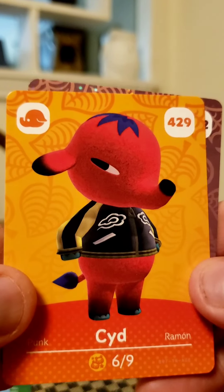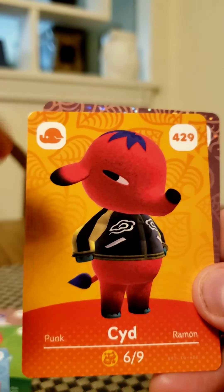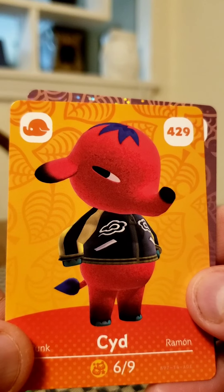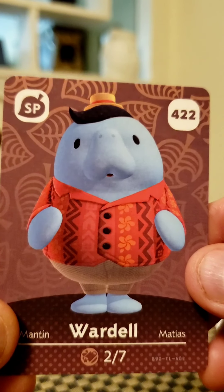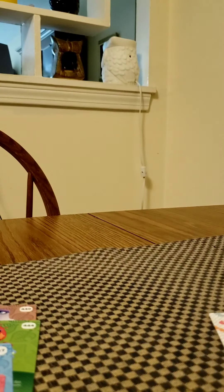And number 429 is Sid. Sid kind of looks like a tomato, doesn't he? And our NPC — 422 is Wardell. That's awesome, yes indeed.